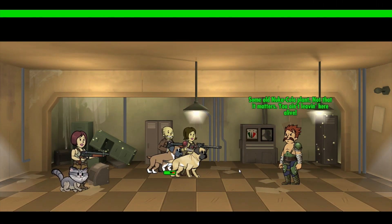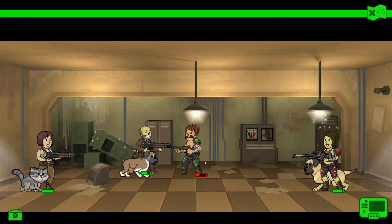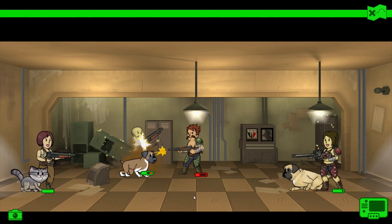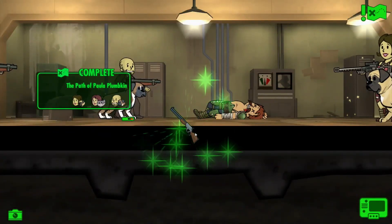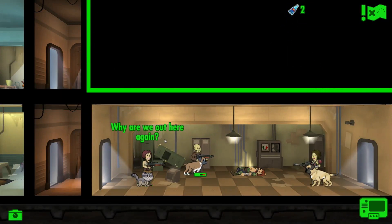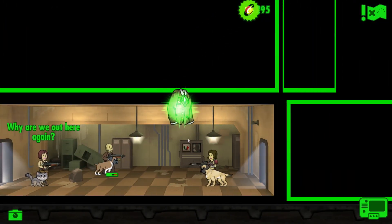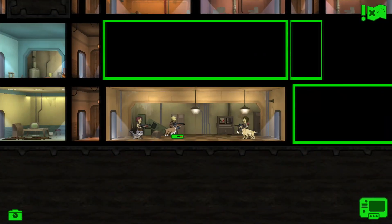Plumpkin Paula - where did she go? Some old Nuka plan, not far. Shoot him - he's a raider, kill him! Keep shooting him, don't just stare at him, shoot him in the face. There we go. We got his lever action rifle. We've got two quantums and some caps.